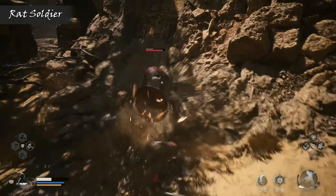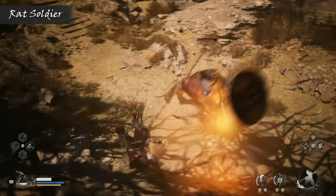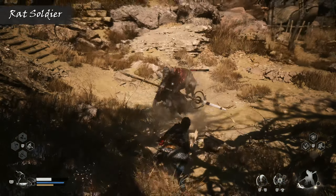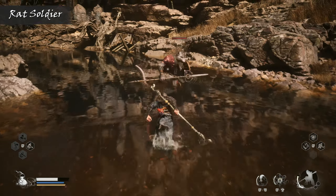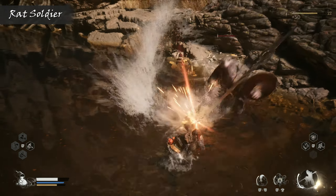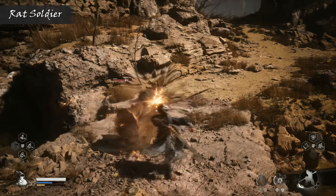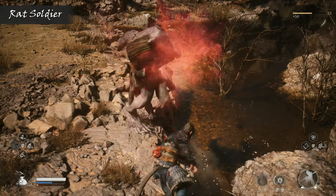Their shields can bash you around in between those spear lunges and slashes, while also providing a fair bit of protection from your own attacks, essentially having its very own health bar which needs to be whittled down first in order to dish out damage on the rat soldier itself. You can still injure and even take down the rat hiding behind that intact shield by flanking around the sides. Breaking the shield is going to leave him extremely vulnerable, with them being so reliant on it for defence.